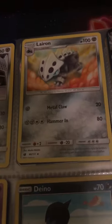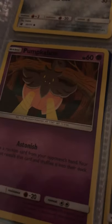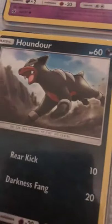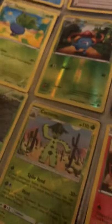Got another Ultra Beast right there. Got Archen but not Archeops. Got Curbow but don't have the full evolution of that. Don't have the full evolution of this one either — I'm missing Hydreigon. Got Houndoom, Medicham — that's my ugly fish. Qwilfish. Don't have that full evolution. More trainers.